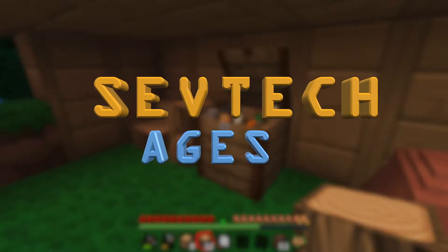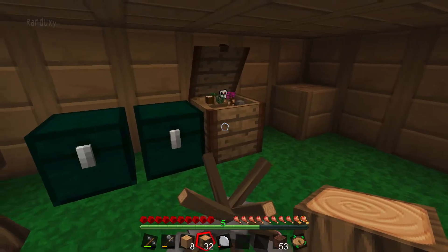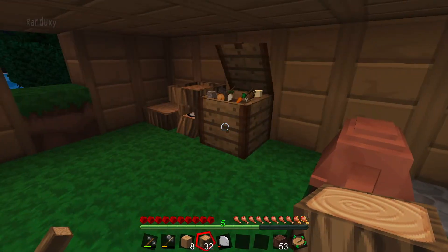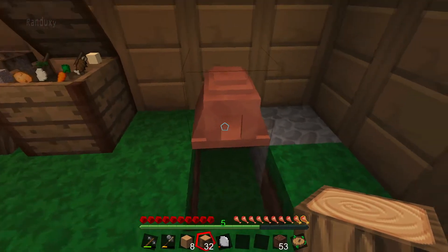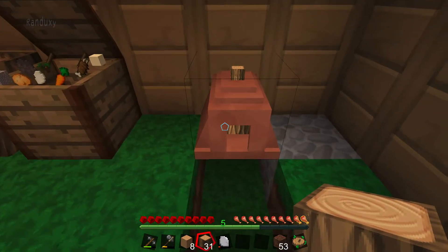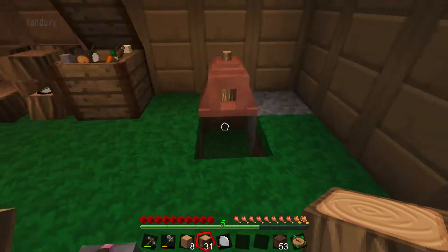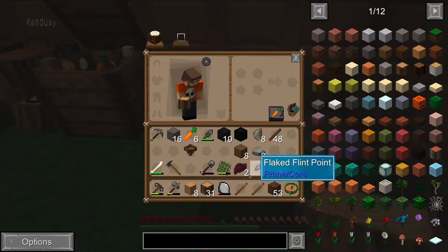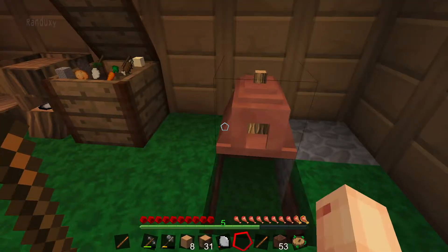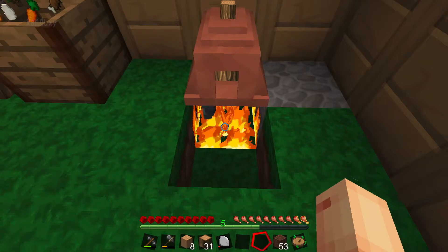Hello, welcome back to Seb Tech Aegis. I was trying some stuff out between shots and I accidentally progressed myself, but I'll show you what I did. I put a block of wood in the kiln and then made some fire sticks by adding two sticks — put one in your off hand, one in your primary hand, and light the ground underneath it.